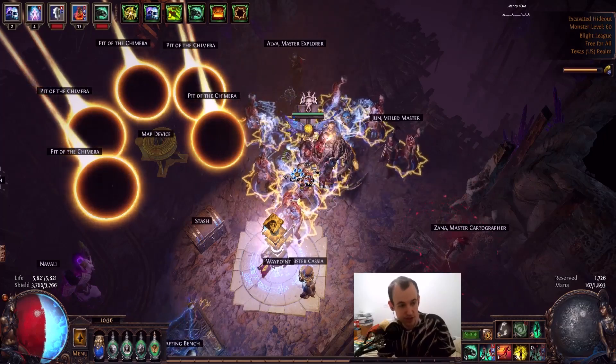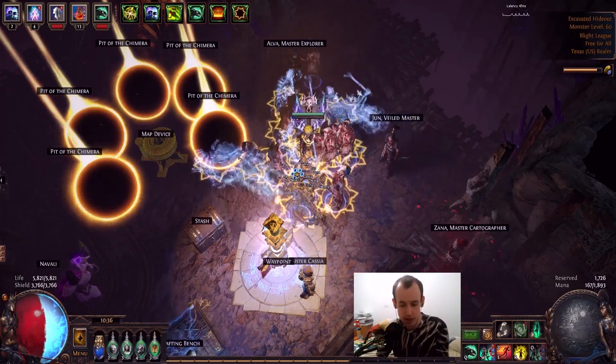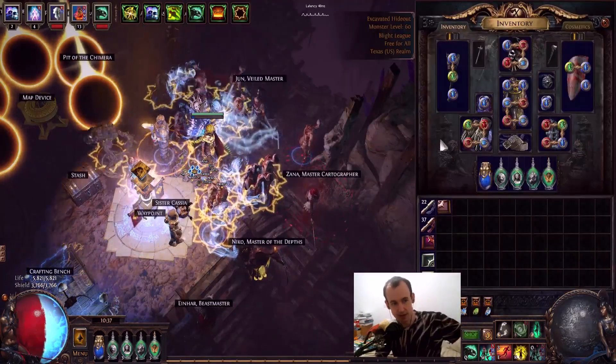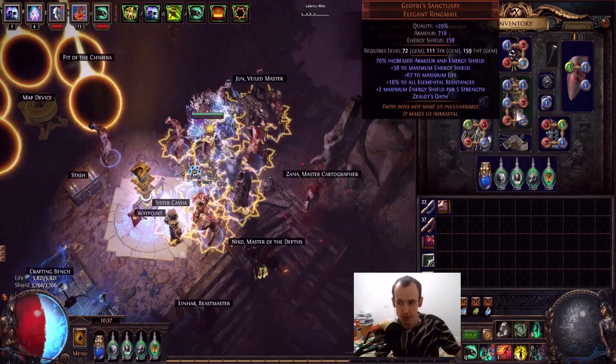The character is so absurdly strong that somebody commented: 'Hey, can you show this build at Uber Elder?' So I said sure. The POB is going to be in the description. The only updates I made from the last big thing — which was the tier 15 and the Uber Atziri — I moved Raze's zombie from the glove into the chest split.